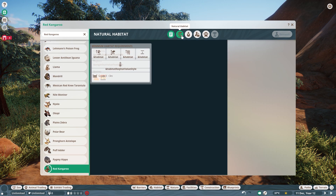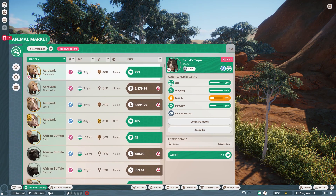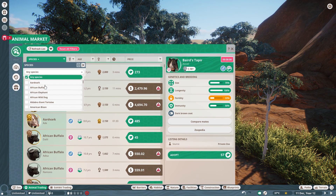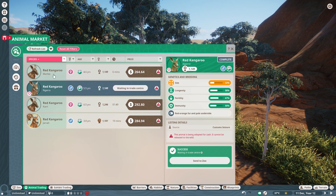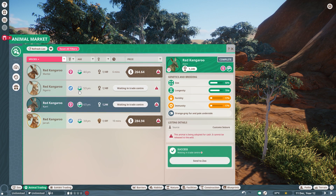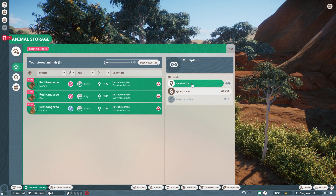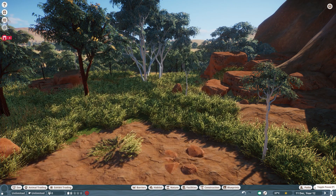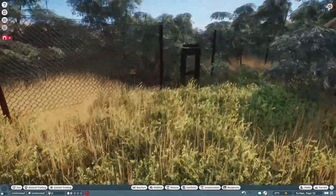Kangaroo — what's our species data? One male, five females. So we'll get two females and a male. I don't want to cram the exhibit too much — I think it'll look better if there aren't too many. It's got Nagara, Carrie, and Marley. And one of them will be renamed Skippy, because Skippy was my childhood. Skippy, Skippy, Skippy the bush kangaroo.